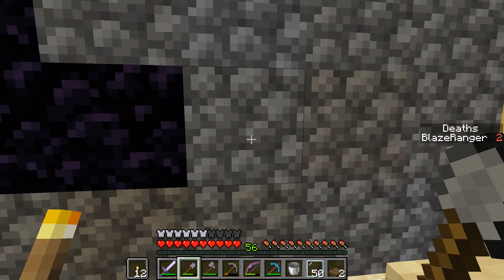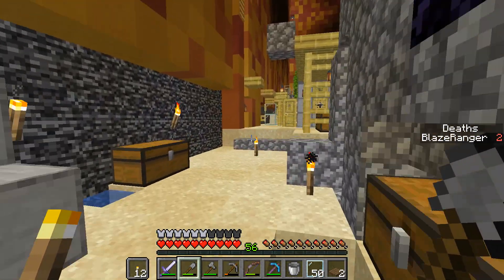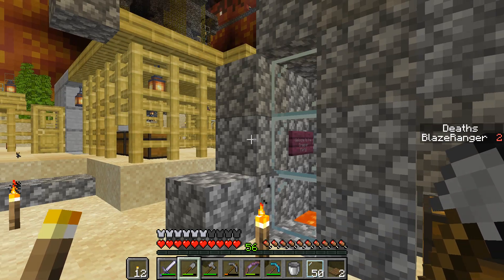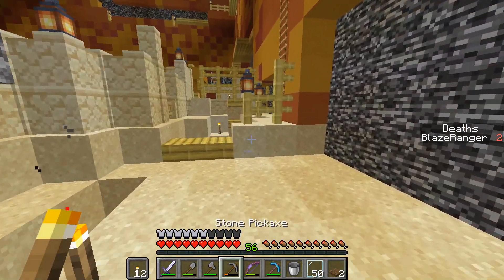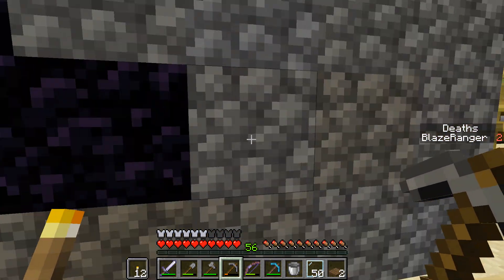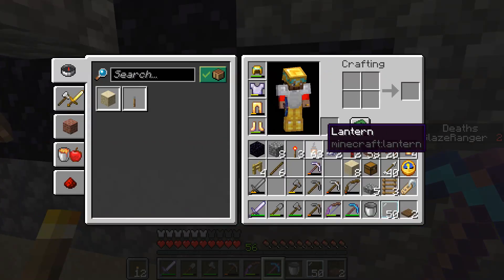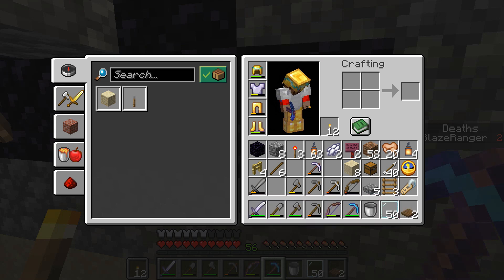Good lord. Right there. So one, two, three - the fourth block over. One, two, three, four - of course. But we also don't want the water coming out. We'll place this because we don't want them seeing us either.